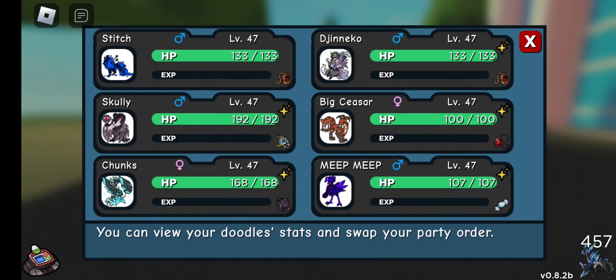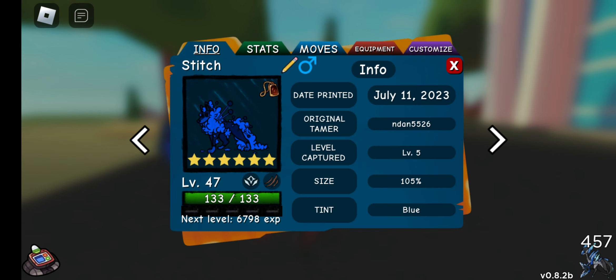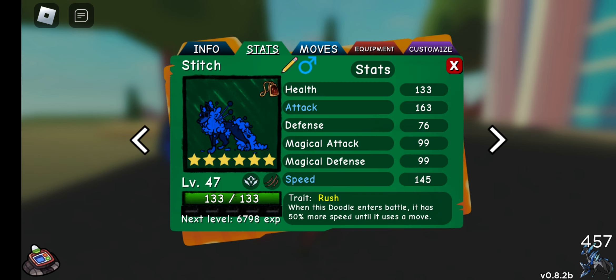I feel like the physical one's better mainly because of the plus 5 extra attack it has — the magic attack. For the boost, it's plus 10% attack and speed for the trait rush. I don't have a lot of speed equipment on because half of it's around 75, so plus 75 gives automatically a 220 stat.